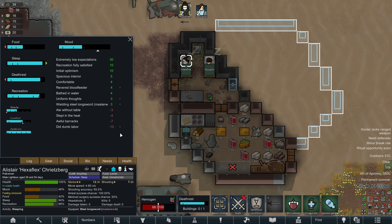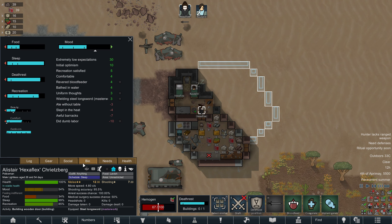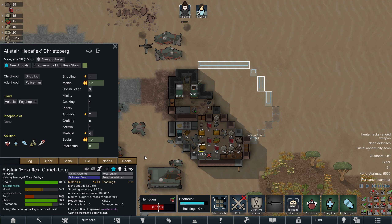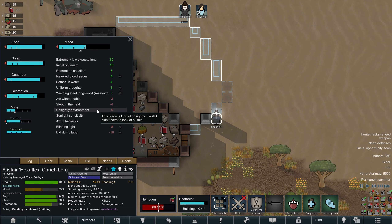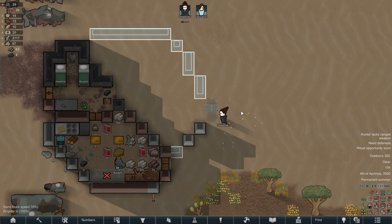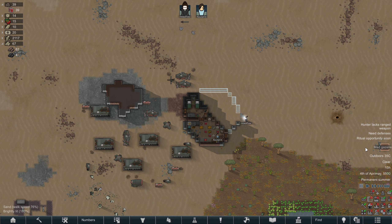Checking in on moods — looks like the big problem is our guys do not like doing dumb labor, which comes from our aristocracy meme on our ideal legend. Hexa also does not like being outside due to sunlight sensitivity from being a vampire. There's a lot of sunlight out here in the desert and a lot of work that needs to be done, so I'm just going to have to deal with it.